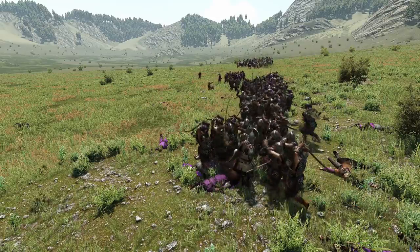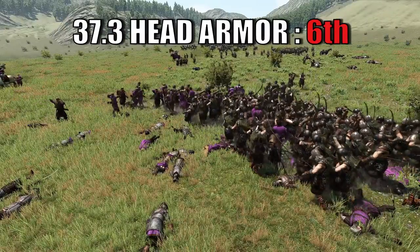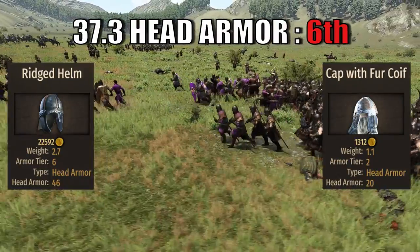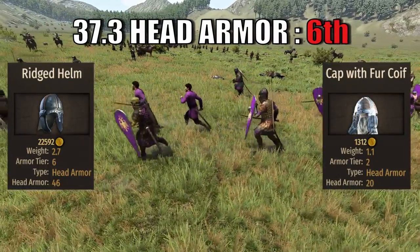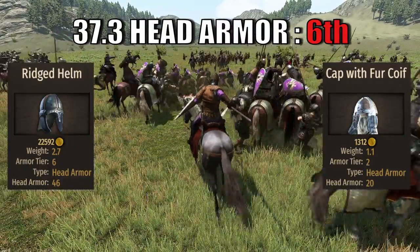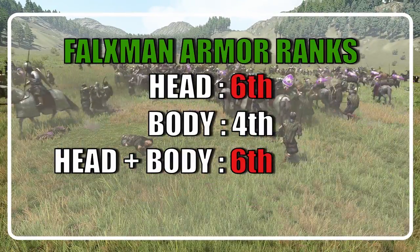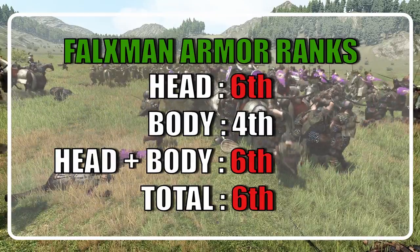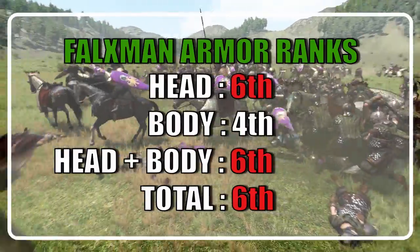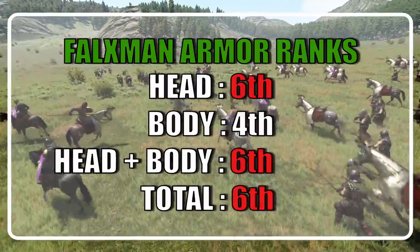The Batanians have a common problem with helmets and the Falksman is no different, with an average head armor value of 37.3 brought by the Ridge Helm and the Cap with full coif. This places the Falksman last at 6th in head armor rankings, missing 5th place by just 1 point. When considering combined head plus body, the Falksman ranks tied last with a value of 74, and falls to last at 6th when considering all armor types. These rankings are not a surprise — the Falksman is one tier lower than all the other units.